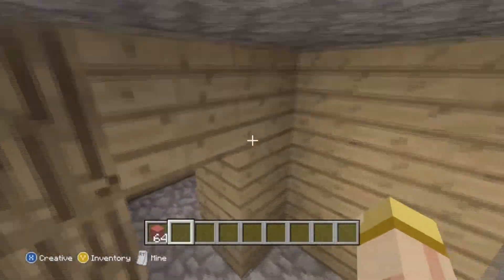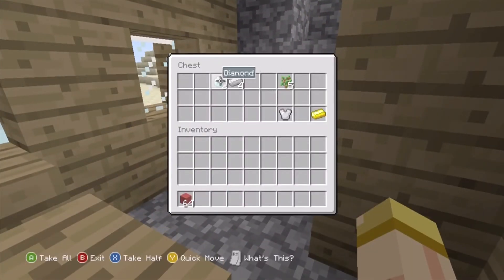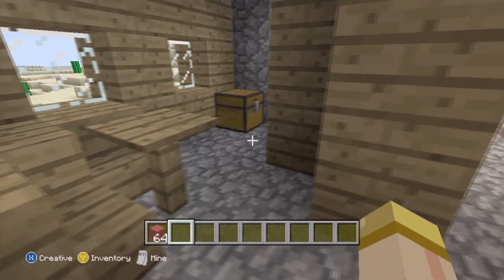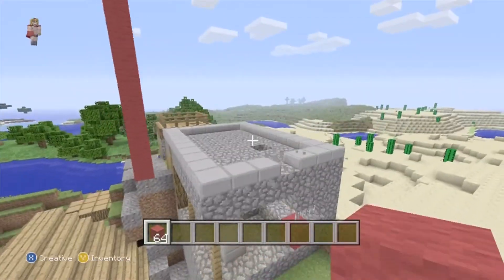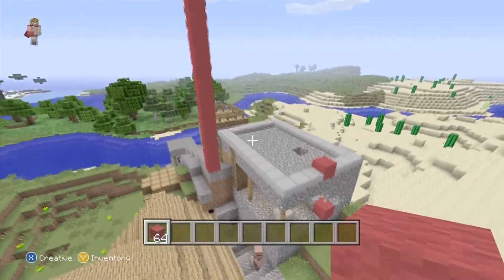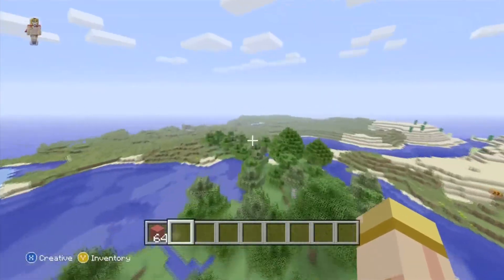You go in and open up the chest: you have diamonds, iron, some saplings, an iron chestplate, and a gold ingot — pretty good resources. The diamond is always a plus to find in a blacksmith house, as well as any sort of armor, because those are essential things and finding them for free is pretty awesome.